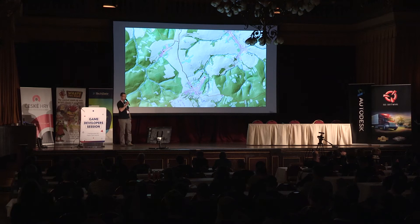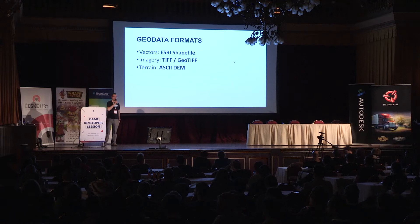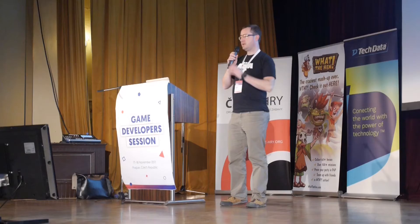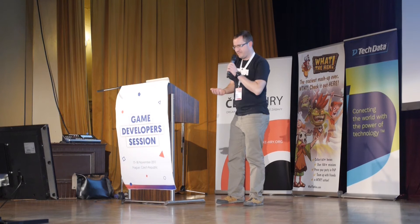This is how these vectors usually look in reality — an example of data we've purchased for our experimental terrain. For those of you who are geoinformatics freaks, we are using the S3 shapefile format. It's a pretty commonly known format which is easy to process in various open source tools. For imagery, we use simple text image file formats; our terrains can be edited in Notepad. We use SCDAMs.